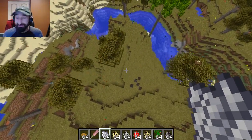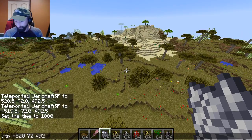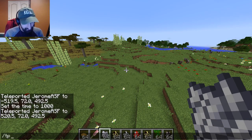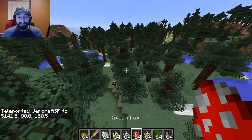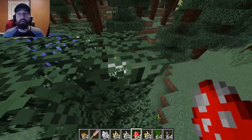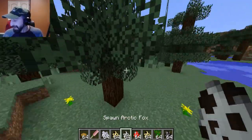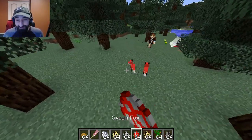Last but not least, we have the taiga biome. Teleporting over to those coordinates — there's the taiga biome. We found a couple of cool ways to incorporate the changes Mojang was talking about. First, in the taiga biome they mentioned foxes. There are so many mods that add foxes, too many to name, but we kept it with the Extreme Animals mod, which comes with three different types of foxes.